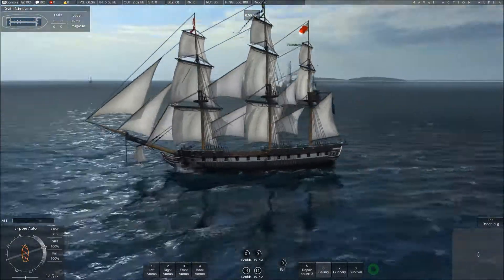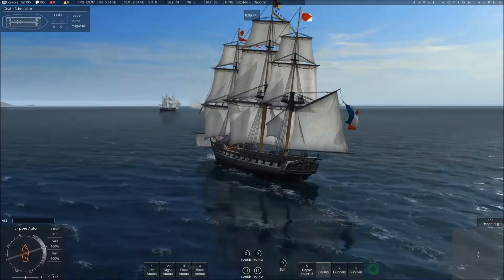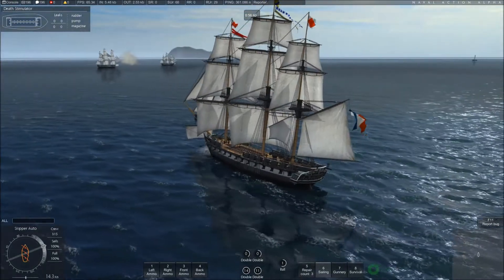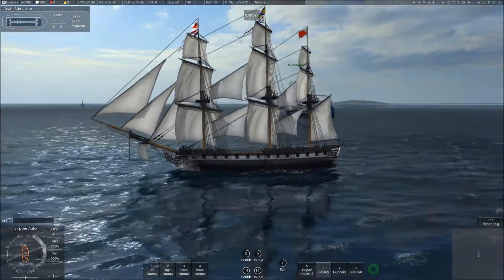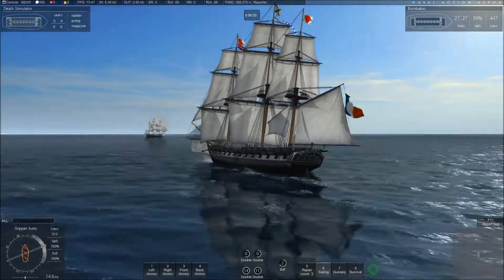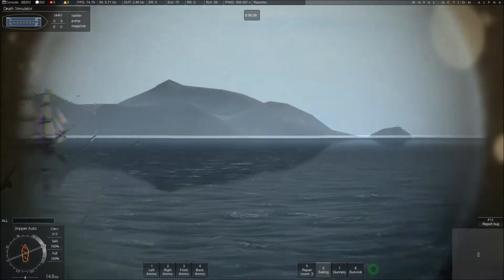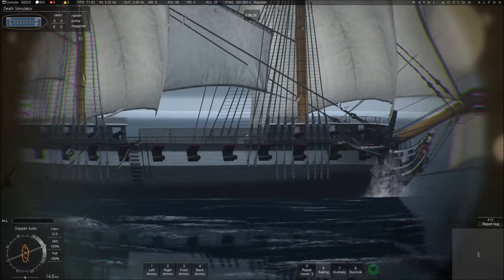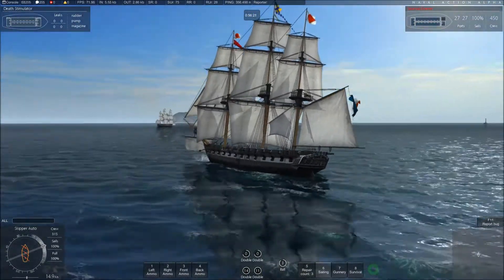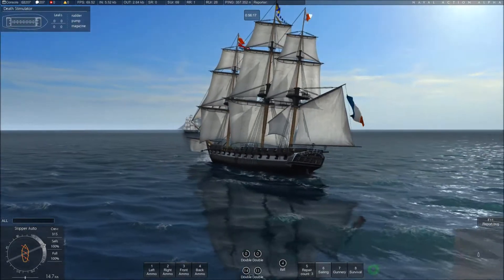There's almost no hull damage at all registered from that barrage, which is good — showing off once again the level of armor that the Constitution class has. And really those were all standard shots, probably from either 9 or 12-pounders. I still haven't reached a stage where I can actually tell just by looking at the ship what guns it has equipped, apart from the difference between standard guns and carronades.